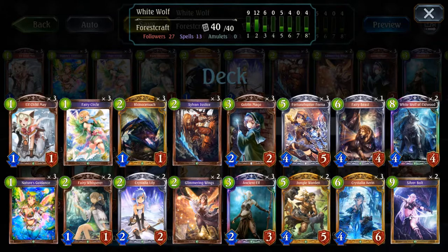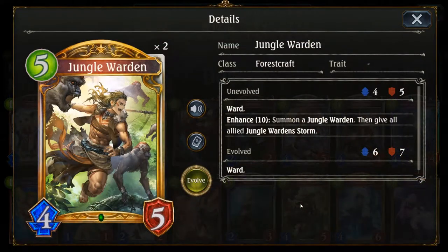Now let's have a look at the new additions from Tempest of the Gods. Firstly we have the gold card Jungle Warden — 2 times in the deck. This one is a ward unit and has some solid stats for the 5 play points. What's more interesting about the card is that neat little Enhanced 10 effect: if you invest 10 instead of 5 play points, you will summon not 1 but 2 Jungle Wardens, and all Jungle Wardens are getting storm so you can potentially push another 8 damage in your opponent's face.